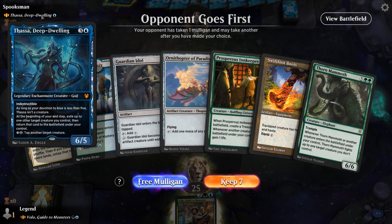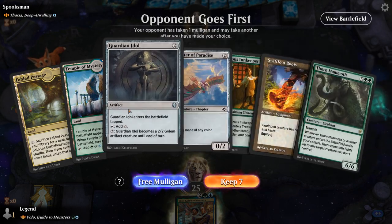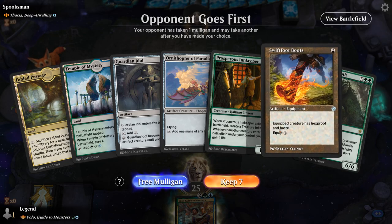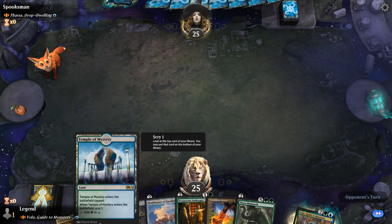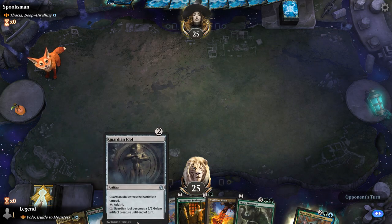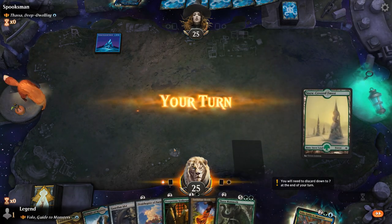Okay, we're on the draw facing Thassa — mono blue flicker. At least there's a decent chance we resolve Volo. The Boots could come in handy against a bounce effect. Just need to scry into an untapped land with our Temple so we can actually curve out. There we go, and I'll keep another untapped land.